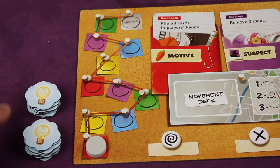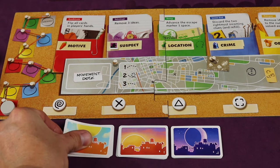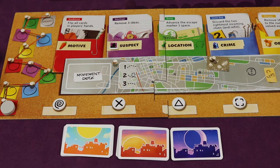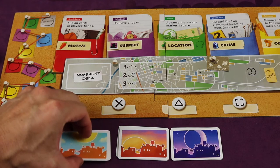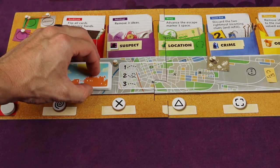You're also going to add the 18 idea tokens — these look like little lightbulbs — just create a supply off to the side of the board for everyone. Next, create the movement deck. Find the different little cards; there are three types: daytime, sunset, and nighttime. Separate them into three piles and shuffle each pile separately. Once shuffled, randomly remove one card of each type and place them back in the box without looking at them. Then stack them face down with nighttime on the bottom, then sunset, with daytime on top. Take that deck and place it right on top of where it says 'movement deck' on the central board.